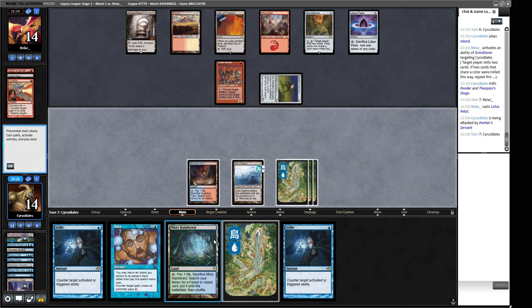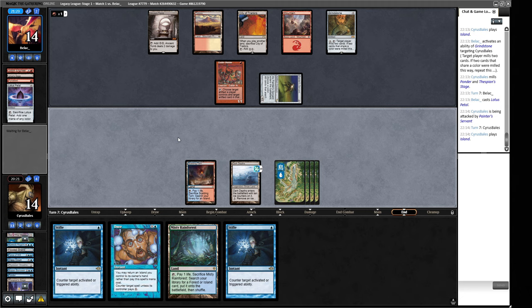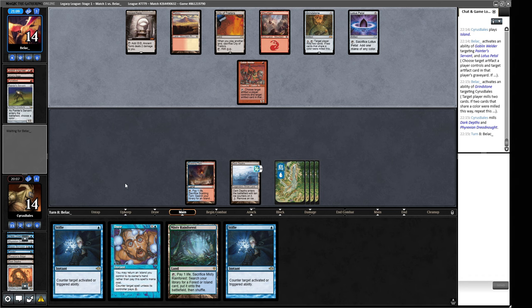They're going to grindstone us. Dark Depths and a Dreadnought — struggling a little bit to find any action, just sort of bombing out on lands. I was kind of worried we didn't have enough lands but now I'm thinking maybe we've got too many. Our Fetchland doesn't actually have any fetchables now because they milled one of our Islands. So this is just a shuffle, which is fine — I don't mind paying one life for a shuffle.